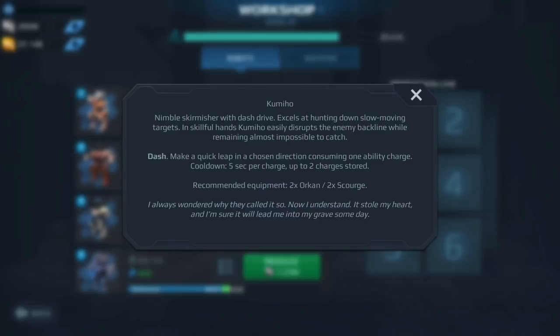Next up we have the Kumiho. It did not receive any nerf with the last update, which is great. I'm seeing a lot of high level players running Striders, Pursuers, and Hellburners — that's kind of where the game is headed. But if you're a new player looking for something quick that can get beacons for your team, the Kumiho is a great start. I don't think I'd get it to MK2 — just level 12, then move toward a Pursuer or Hellburner. Definitely worth getting and investing in.